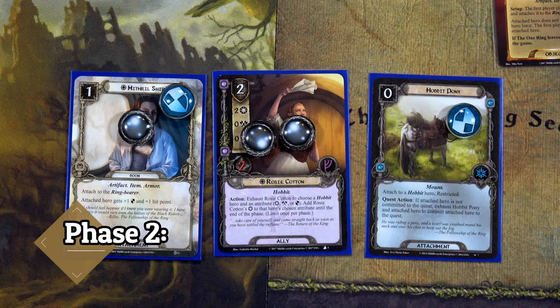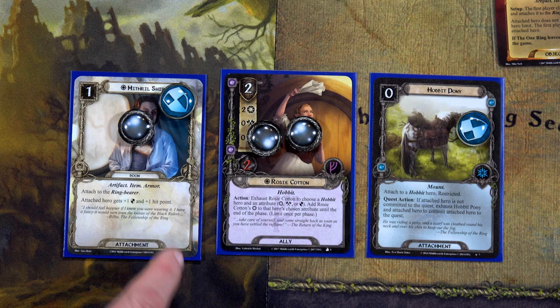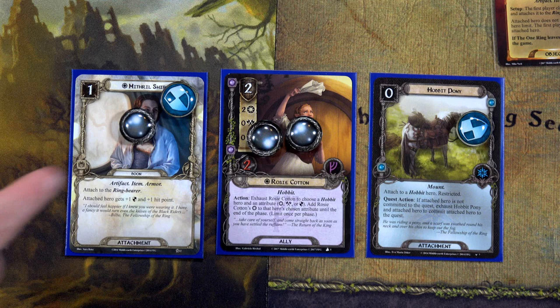For our Hobbit deck this round, we're going to play the Hobbit Pony onto Sam. Since he's a leadership hero, he'll get plus one defense. We'll also play Rosie Cotton. She will use both of Sam's resources, and then we're going to use one of Frodo's resources to throw the Mithril Shirt onto him. He'll have plus one defense and plus one health.